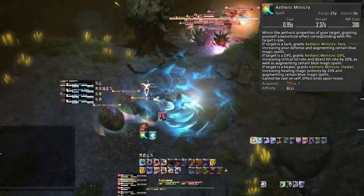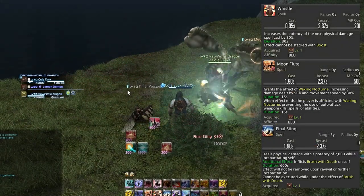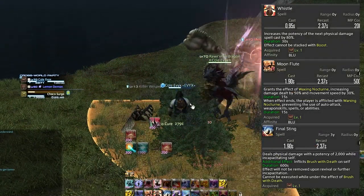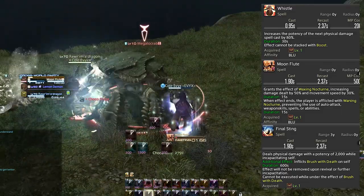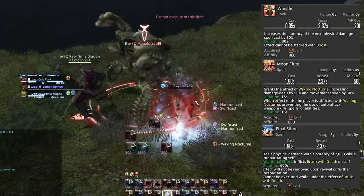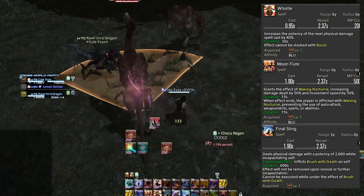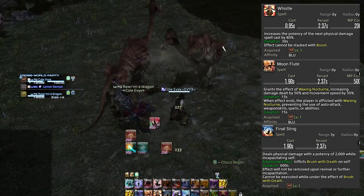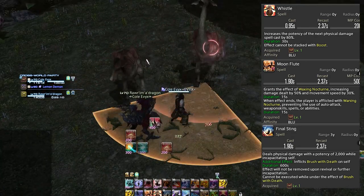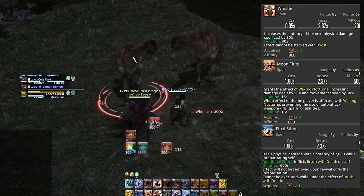For Final Sting, go to Middle La Noscea and find a Killer Wasp around coordinates X 15.3 and Y 15.4. Fair warning — that hurts like mad even on a max level character; a level 13 wasp definitely has some bite. Have your friend take the hit, or sacrifice your chocobo. Next up is Whistle — go to the Sea of Clouds and find a Zu around X 17.1, Y 13.4, Z 0.5. Wait for it to cast Whistle, which is a damage buff, then defeat it.